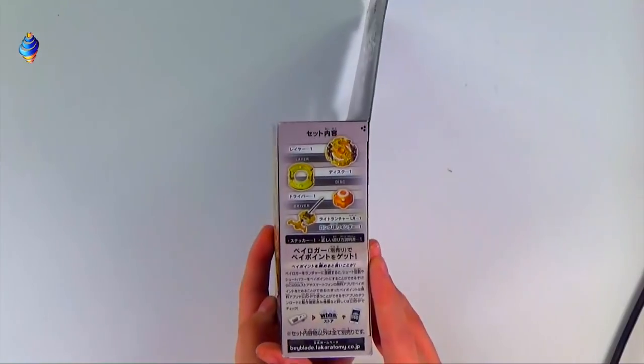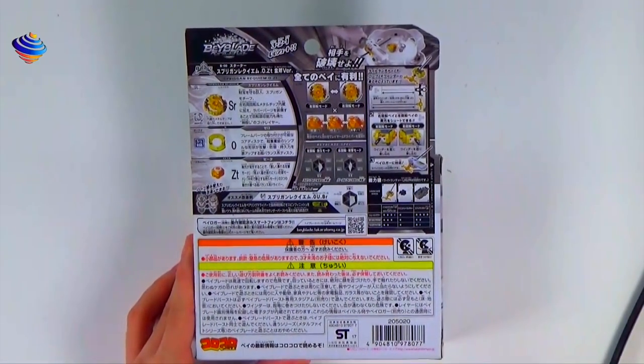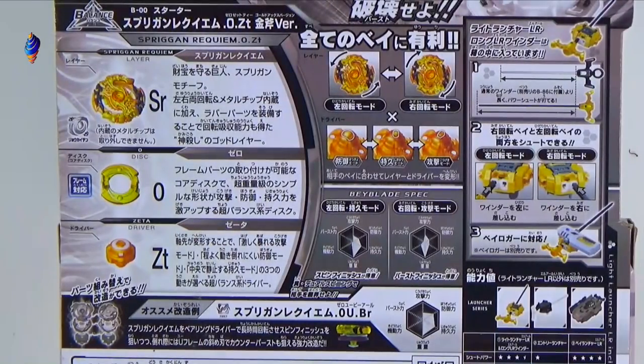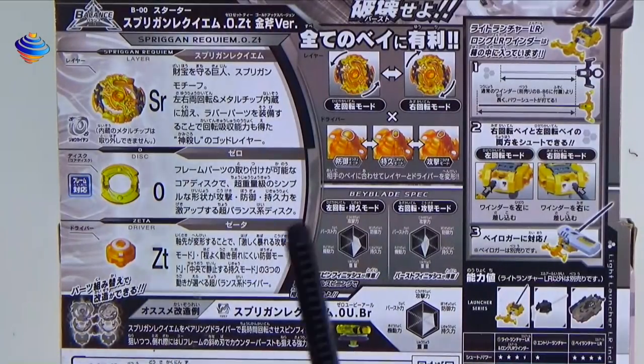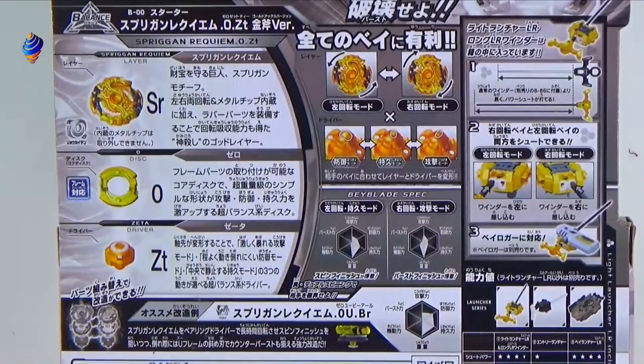Let's go over the parts. We've got SR for Spriggan Requiem, plus a new disc and new driver — at least new for this set. The disc is Zero, which is a new disc, and the driver is Zeta. What's cool about Zeta is it can switch between attack, defense, and stamina modes.